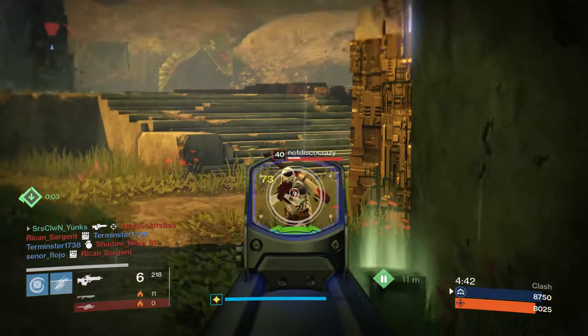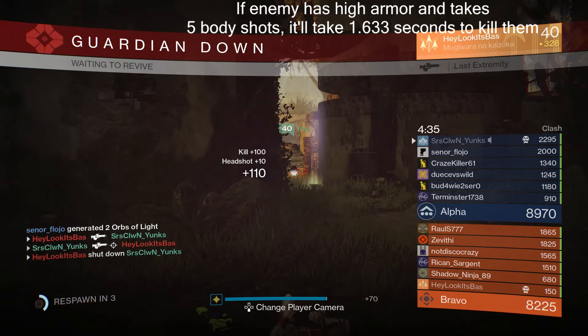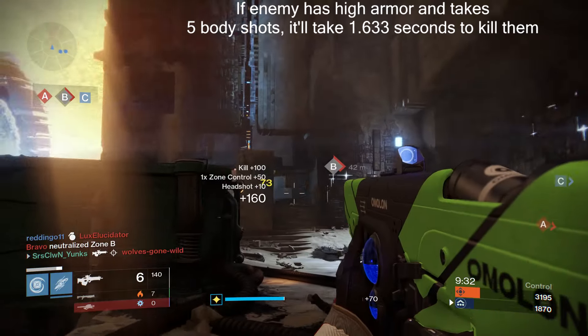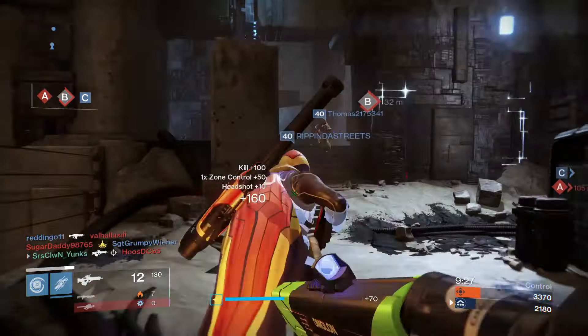Now, if you land all bodyshots, it'll take 4 shots to put your enemy down at 1.2 seconds, so that time does kind of dramatically increase. Headshots are very, very important. This thing does have a very slow rate of fire, and you do not want to be caught shooting more shots than necessary with this scout rifle.